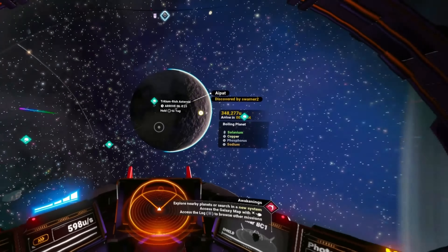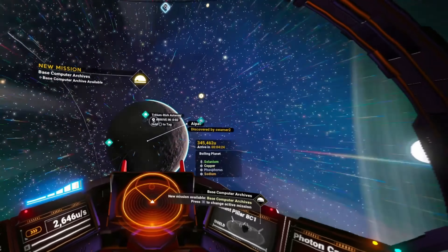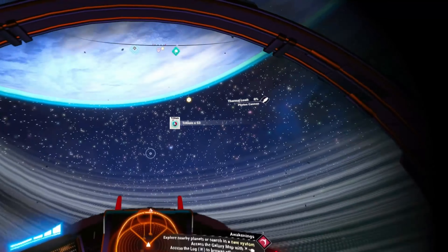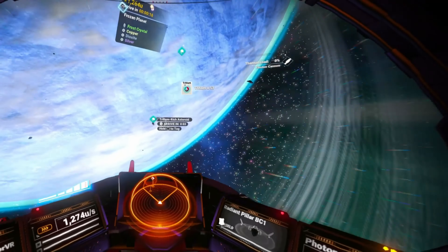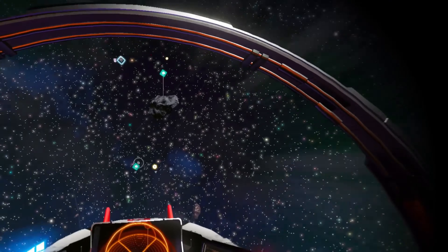See how this is marked with tritium? These asteroids are tritium heavy, so if you shoot them you'll get tritium, which can be used to refill your pulse engine. That will keep you going fast — it's really not fun driving around without a pulse engine, it's super slow.